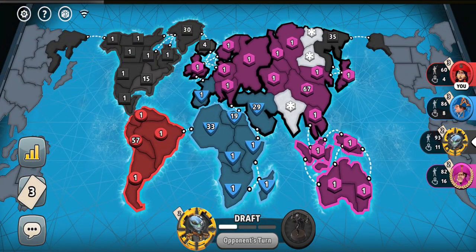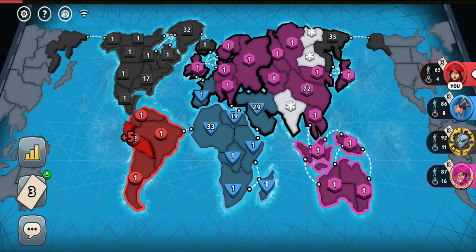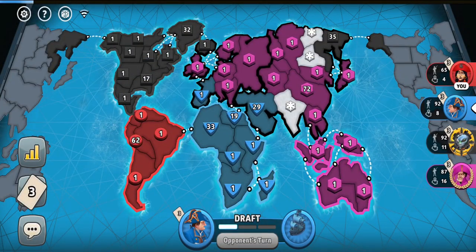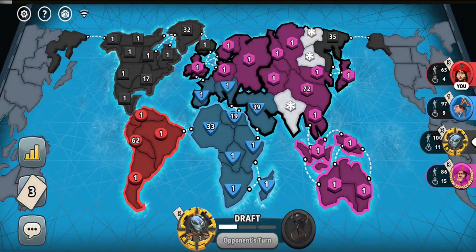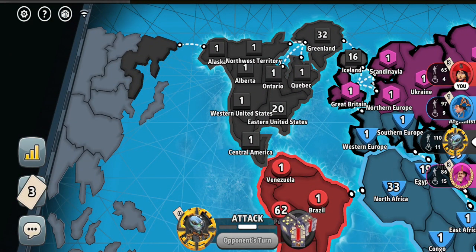For some reason the blue player is building the biggest army on my border in North Africa, so hopefully he doesn't intend to eliminate me. This is another boring turn of me just adding my troops — I can't really do anything. This is how the game looks when everybody is just turtling without making any attacks or intending to eliminate anyone. Maybe we'll be stuck in this situation for a while, unless somebody starts attacking or maybe eliminates me as the weakest player. As you can see the black player is putting a counter-attack army in eastern United States.